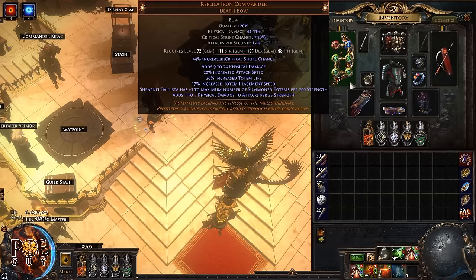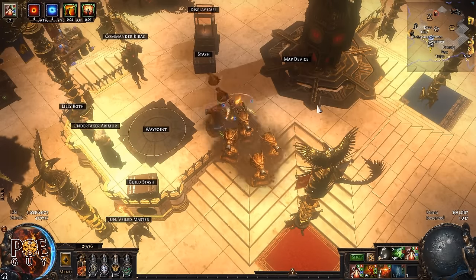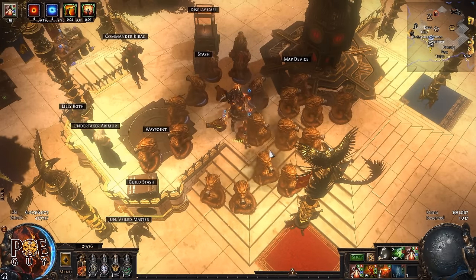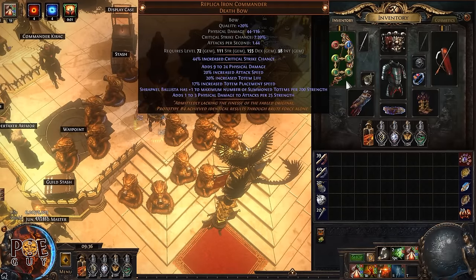The core component of this build is the bow, Replica Iron Commander. Read this line: 'Shrapnel Ballista has one additional maximum number of small totems per 200 strength.' Basically, the more strength you have, the more totems you can summon due to this bow. At 2200 strength I can summon this many totems — very simple, very nice.